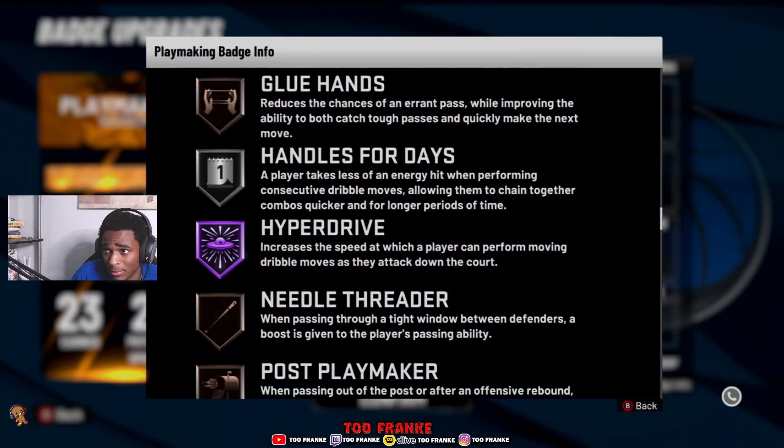So basically, going to the actual description — it reduces the chances of an errant pass while improving ability to both catch tough passes and quickly make the next move. I know what you're thinking, like Glue Hands is dealing with catching the ball and putting it down on the ground fast as soon as you get the pass, and catching bad passes. But I realized it actually allows you to put up your shot faster when you catch the ball too.